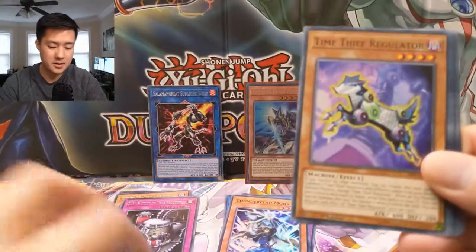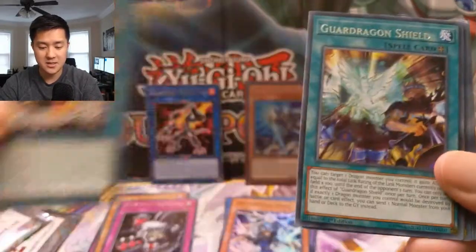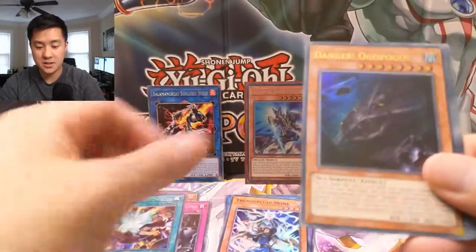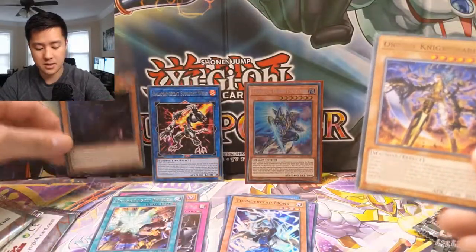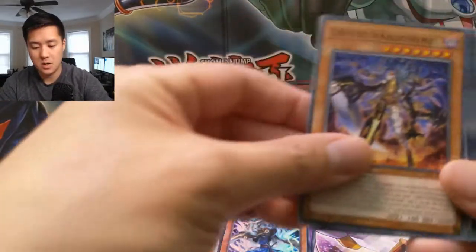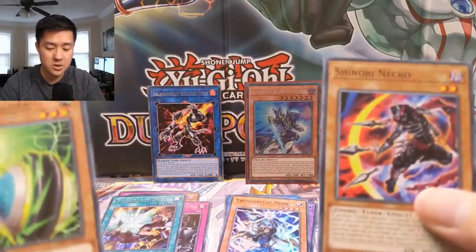Clock Lizard, Time Thief Regulator, Incantation Inception, Guard Dragon Shield, Danger! Ogopogo — not bad, not bad. Then Orca's Nightmare, Shuranui Sword Saga, Psychic Tracker, and Shinobi Necro.